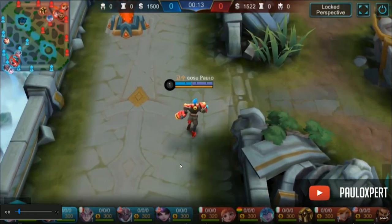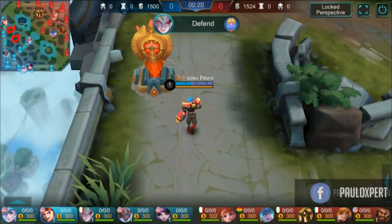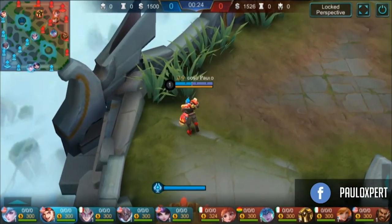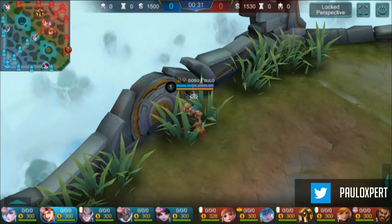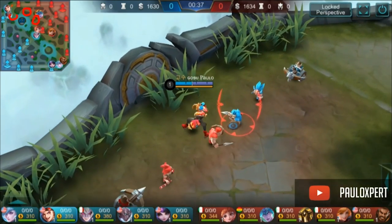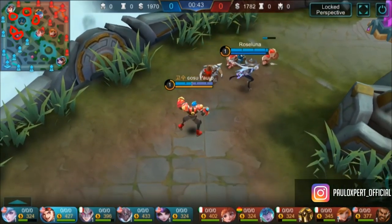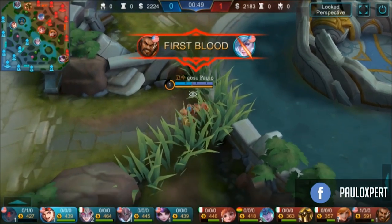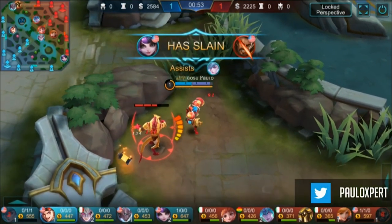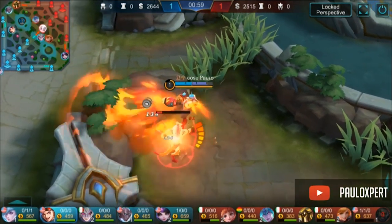When solo laning, if I know I'll probably farm a lot of jungle when my teammates don't take it, I usually get the first tier jungle item first. You could go all the way to the third tier Pillager Axe if you know that you're stealing a lot of the enemy jungle and getting the crab and buffs. It all depends on how many jungle minions you're getting — upgrading to third tier makes you a lot tankier and harder to kill.